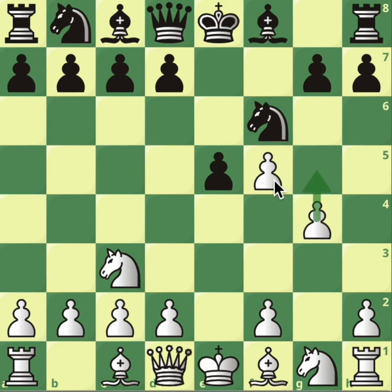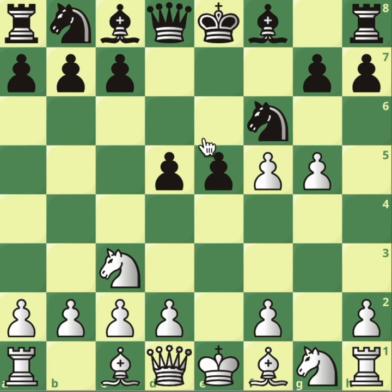Let's look at a few options now, just to make things clear. d5 is a courageous attempt by Black, but it loses. The idea is basically like doing some sort of reverse Muzio gambit: g5, and now bishop to c4 — development. The idea is to give up the knight for development of the queen. It's a crazy attack.